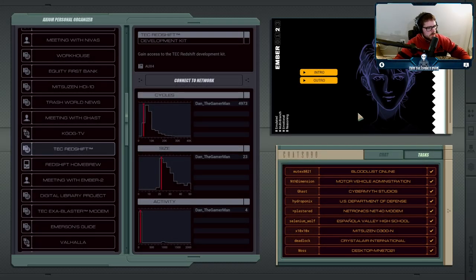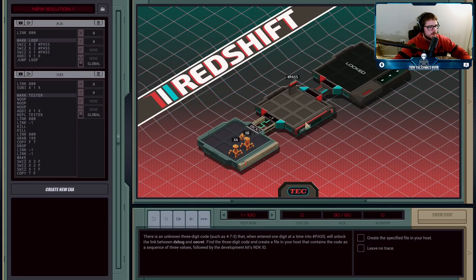In the last cutscene, Gaz stopped by and gave us an old console that we could crack open to start designing our own games. Unfortunately, the thing is password protected, so we're going to have to crack into it. We have a debug host here with a password register, and here is the interior — the secret host inside the Redshift thing — and that's what we need to get access to.